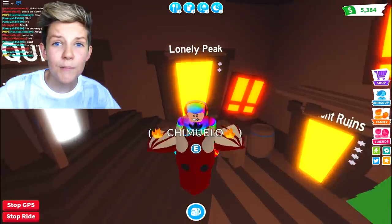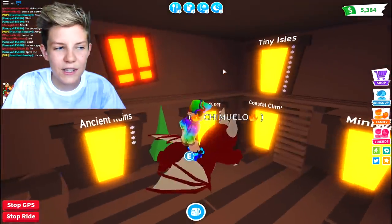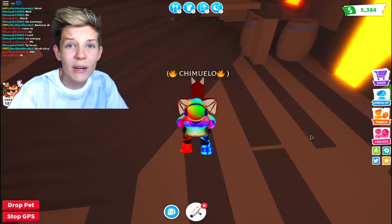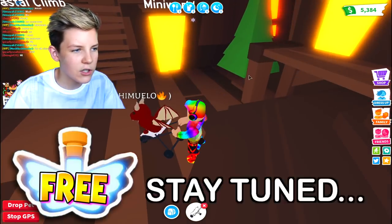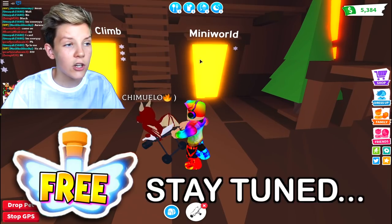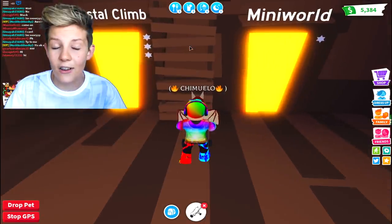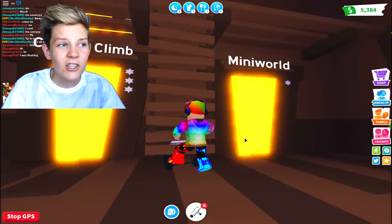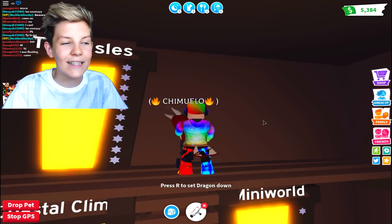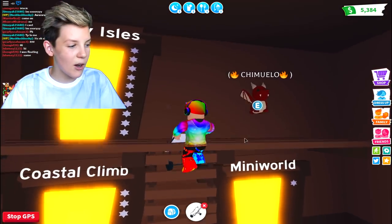A feature of Adopt Me that heaps of people just turn a blind eye to is the Obbies. They've recently been put into the corner after the pet park update and nobody really pays attention to them. There are 7 Obbies and they're all really good - the amount of stars shows their difficulty. Mini World is the easiest, whereas Tiny Isles is the hardest Obby in the history of Roblox. And there's actually a secret room in the Obbies.